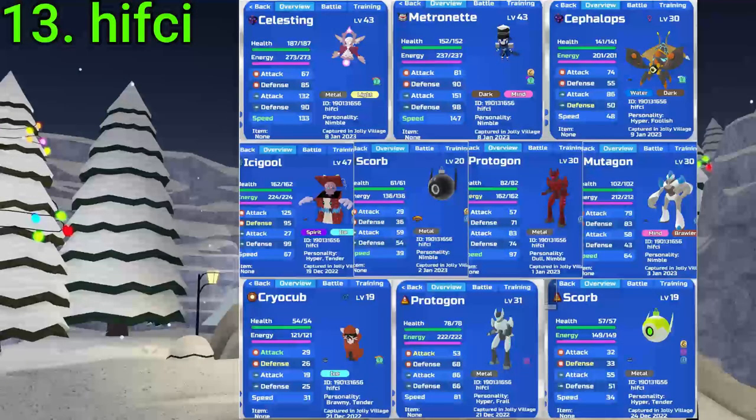13 goes to Hifke. They've gotten three Gamma Roamers — Celestine, Metro, and Cephalops — an Alpha Red Icicle, Alpha Glass Scorb, Alpha Proto, Alpha Muta (which sucks), Gamma Cryo (which is nice), SA Proto, and an Alpha SA Scorb. All really good finds except for the Mutagon. Very good, fam — nice RNG.